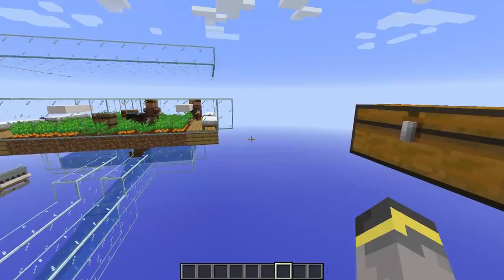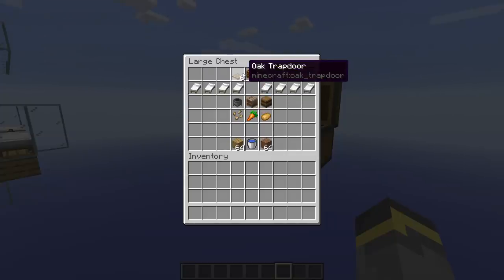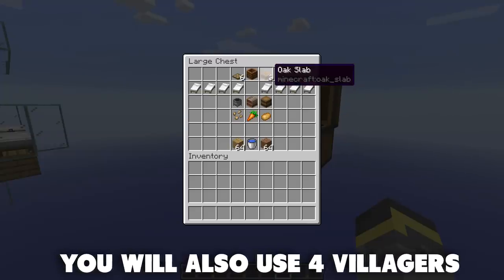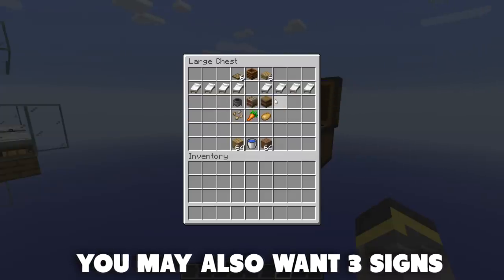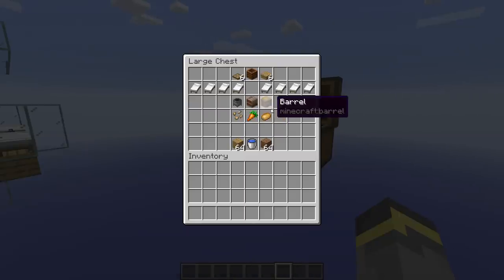Let's start with the supplies. You will need at least six trapdoors of any variant, a composter, and six slabs of any kind. You'll want eight beds and three other workstations — these can be anything like a lectern, barrel, or cauldron, as long as they are actual workstations. You'll also need some crops; I recommend beetroot, carrots, or potatoes. Finally, gather some extra building blocks, dirt, and water.